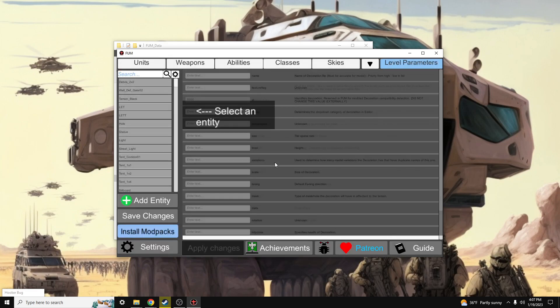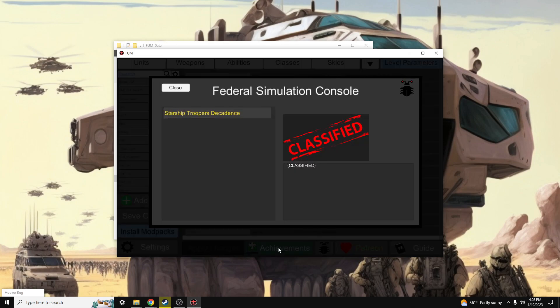Awesome. Now we've installed a scenario, we've installed mods, we've set up Hookerbug, and we've set up the newest version of the FUM tool. There are going to be plenty of other videos later about different features with the FUM tool. One thing I do want to highlight is the new achievement system.